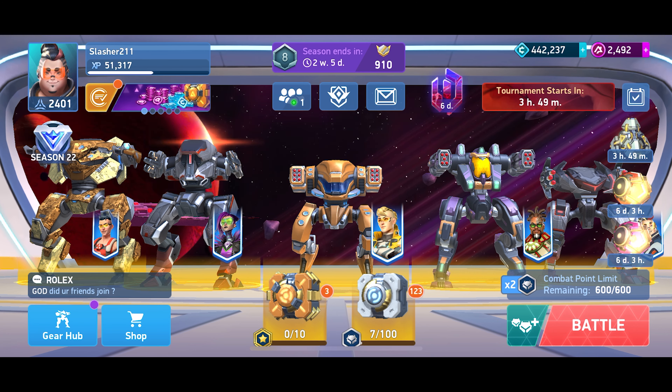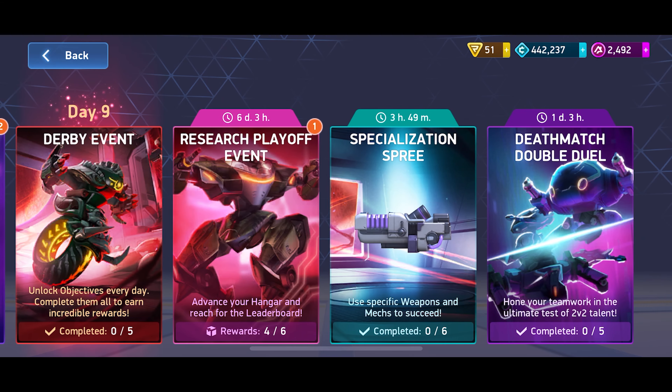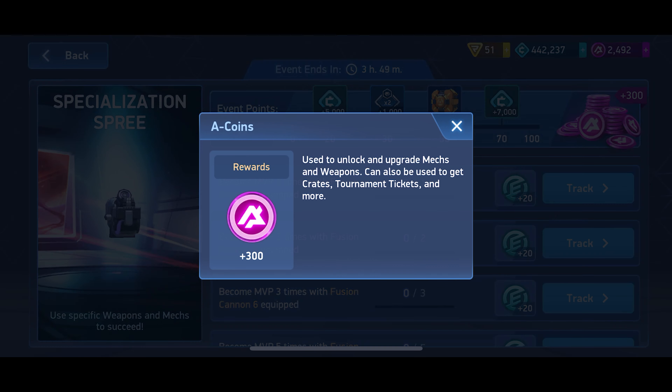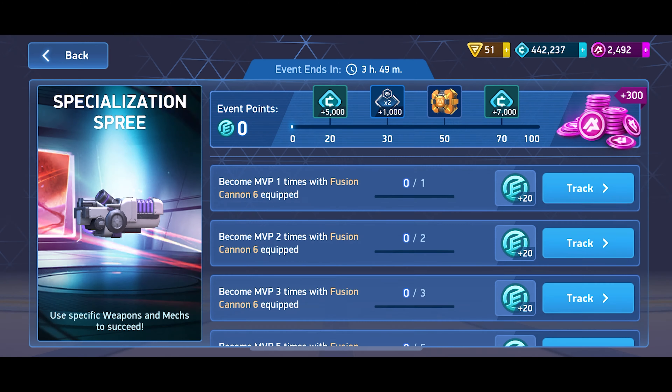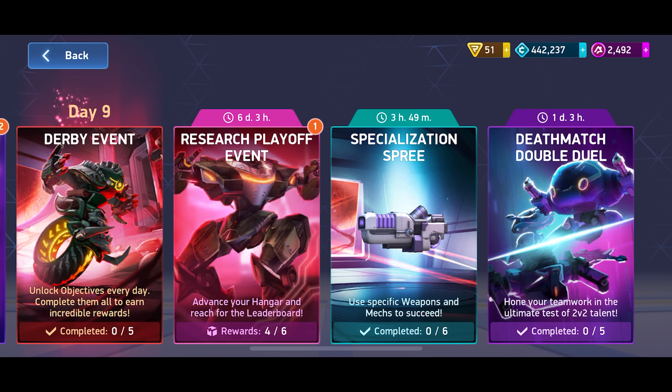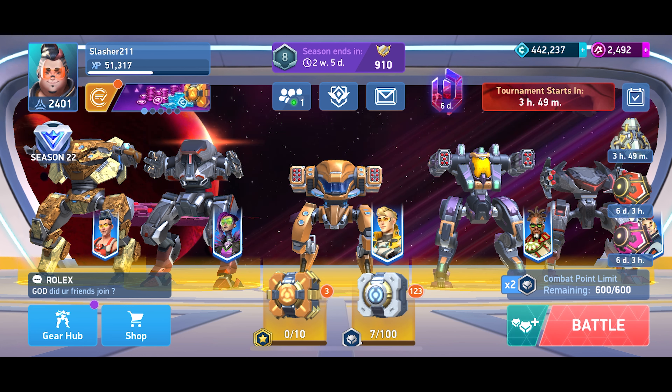It was nice just because I had the extra A-coins from the event - just like the Fusion 6, I don't have this one, but it had a nice 300 chunk on the VRPG. I hope they continue to do this because as you unlock more stuff in the gear hub once that comes out, these specialization sprees will be nice chunks of A-coins that just about everybody will be able to reach for. It was tricky but also fun, so I figured I'd share a couple interesting matches with you guys.